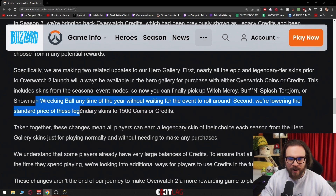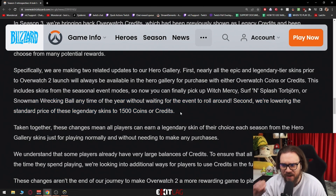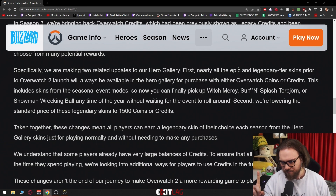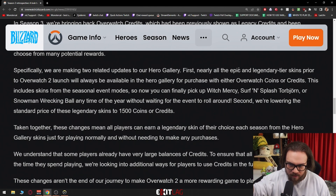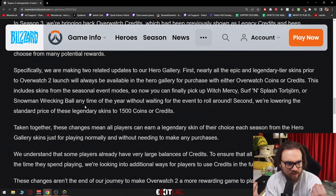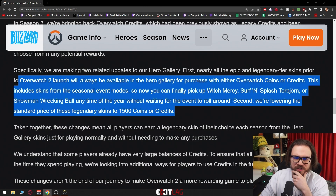Second, they're lowering the standard price of these legendary skins to 1,500 coins or credits. So almost all the epic and legendary skins from Overwatch 1 are available to buy with credits you earn for free, or by paying with Overwatch coins, and seasonal event skins like Witch Mercy and Snowman Wrecking Ball are available all year round. The price cap is 1,500 coins or credits.